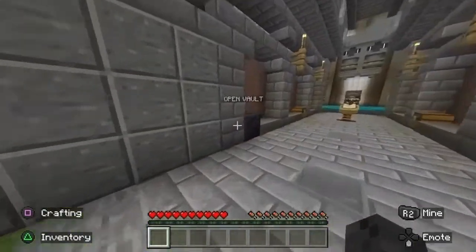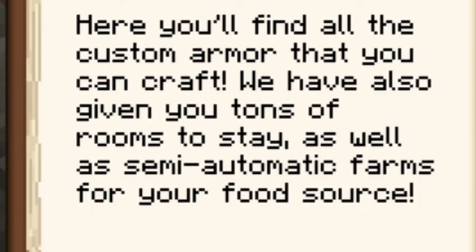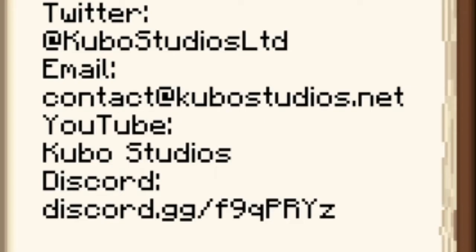Wow, command blocks. Here you'll find all the custom armor that you can craft. We have also given you tons of rooms to stay. Tons of rooms to stay. You may not stay in them — they just may stay. As well as semi-automatic farms for your food source. Kubo Studios — there it is.